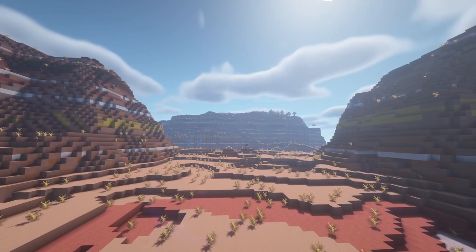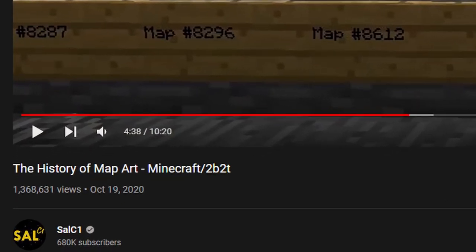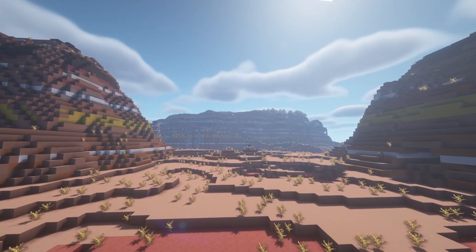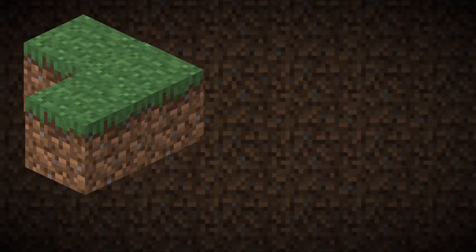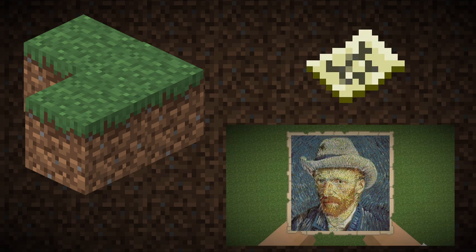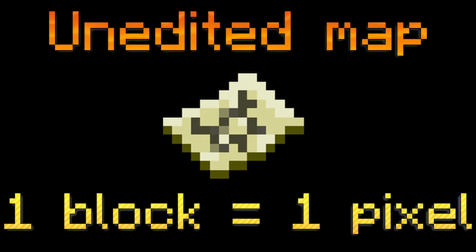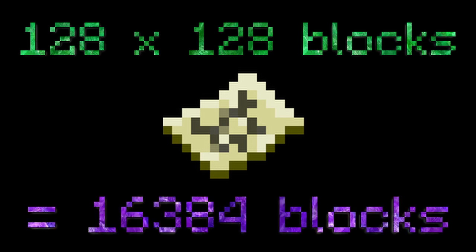I'll not delve too deeply into the full history of map art — I'm sure many of you have already seen Sal C1's video on the topic. However, for those who don't know, what is a map art? A map art is a series of blocks placed in an order which, when viewed on a map, will look like an image or a picture. On a standard Minecraft map, one block equals one pixel, meaning that a standard map art is 128 by 128 blocks in size, or 16,384 blocks.